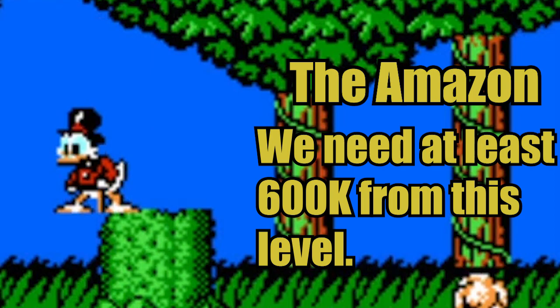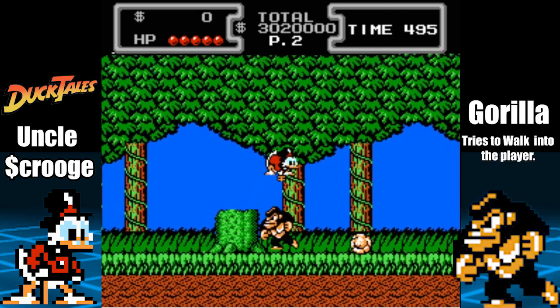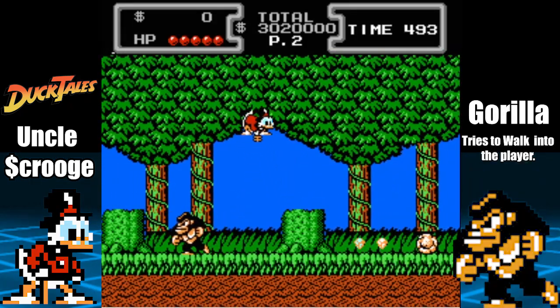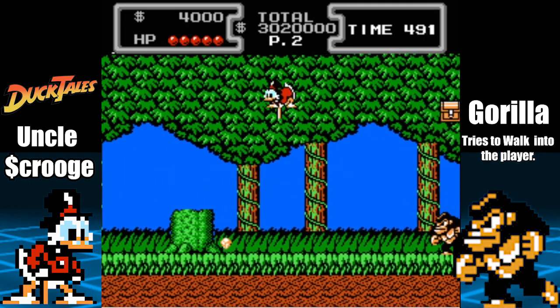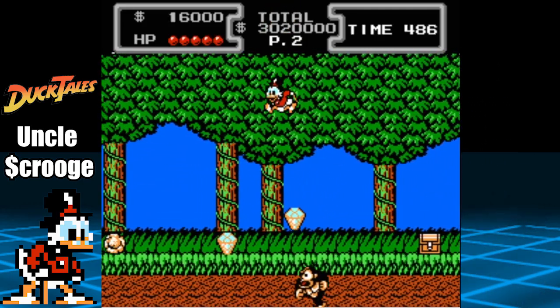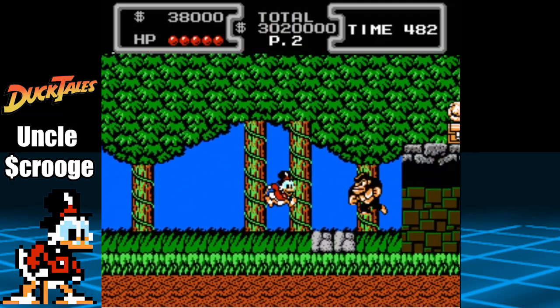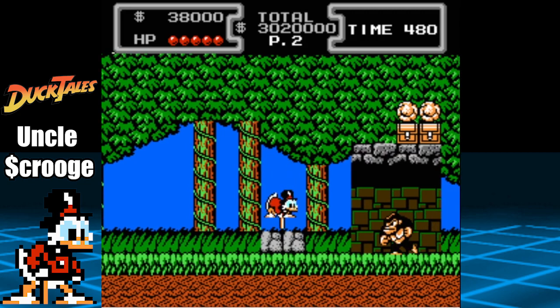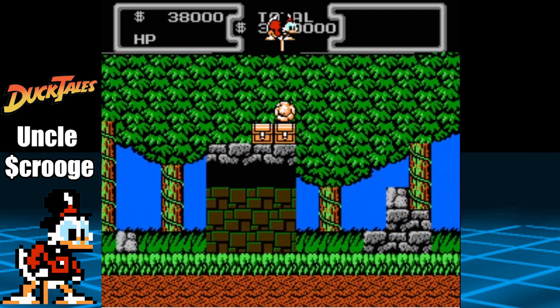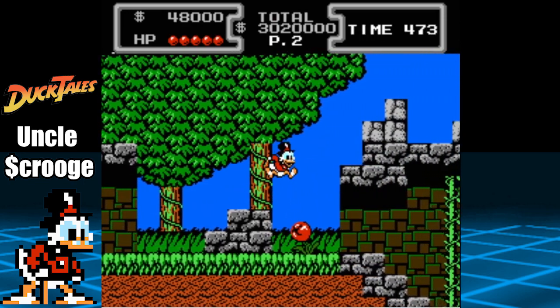In this area, the main enemy you want to pay attention to is the bee. Proceed to the right, take out the gorilla, and make sure to scan the area for diamonds with a pogo jump. The bee enemy is so annoying because they respawn infinitely, so always be mindful of them as you make your way through the level. Make sure you check all the stones for diamonds by either doing a pogo jump or by using a golf swing.